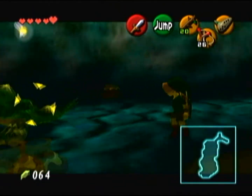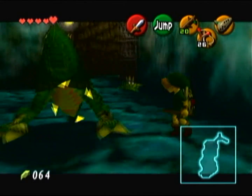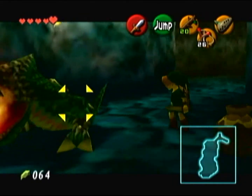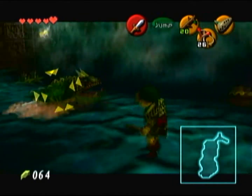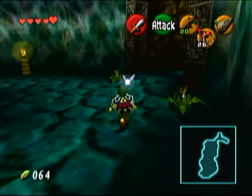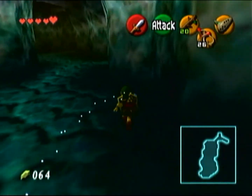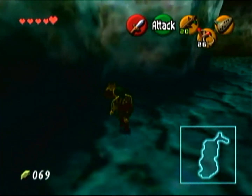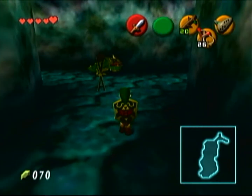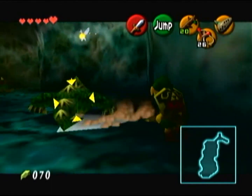In this next room we're going to encounter another enemy — this is just known as a regular Dodongo. When they see you they will breathe fire at you, however it takes them a while to breathe fire. During that time you can circle around and hit their tail — this is the only point on their body you can actually attack. You cannot attack their face because it won't do anything. You hit their tail four times and then they will explode and die. There are three Dodongos in this room and you're going to want to kill all three of them before you proceed.